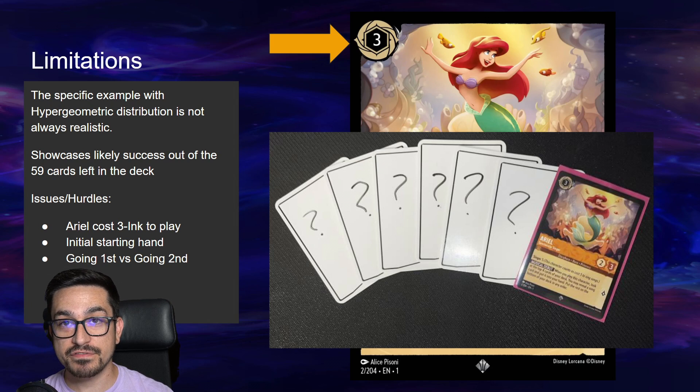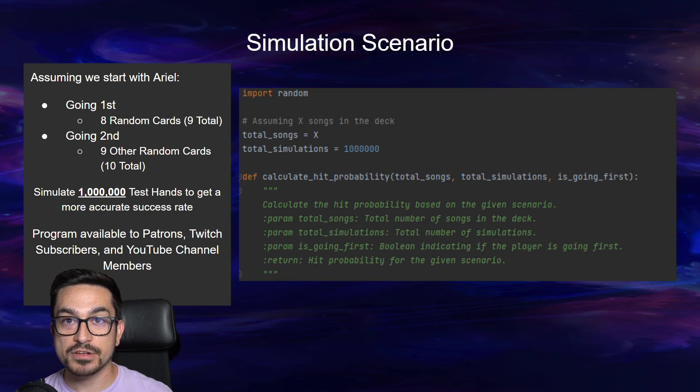Let's talk about the limitations of this formula. In this specific example of hypergeometric distribution, it's not always realistic because it only shows you the success rate if you have Ariel within your opening hand and all other cards in your deck. In Lorcana you start with seven cards, and Ariel costs three ink to play, so you realistically can't even use her until your third turn. There are also slight variances if you go first or second because you get that additional card. That's when I created the program to handle those specific scenarios — it always assumes we have Ariel within our opening hand, giving us our average yield rate of success.